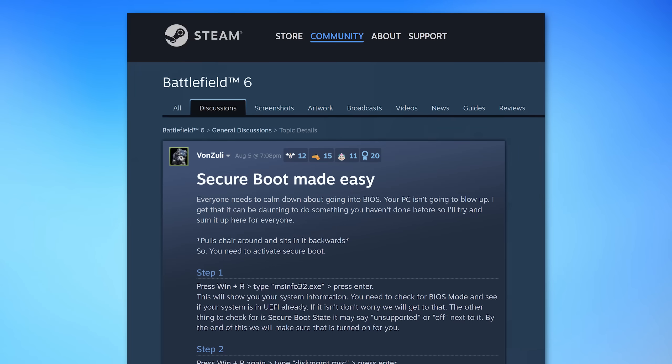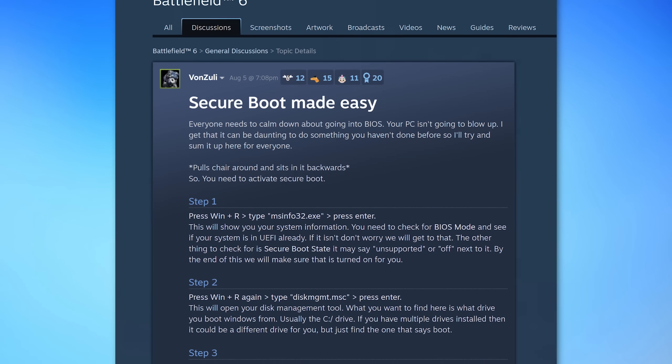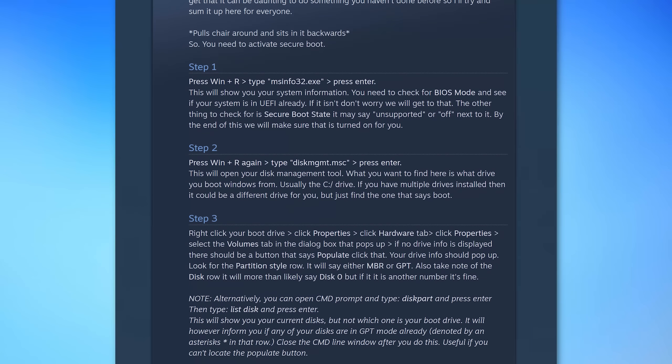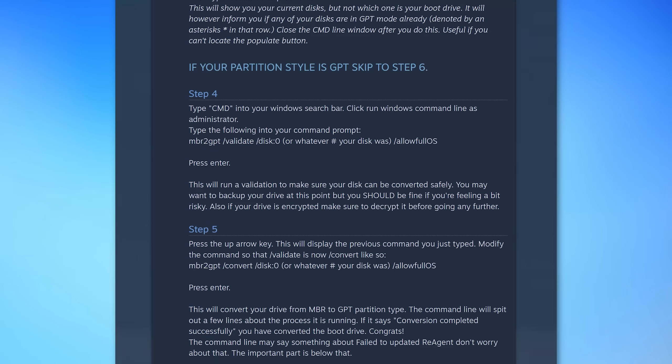But if you do have Legacy mode, there are some complications. You'll have to go through a few extra steps because simply disabling the Compatibility Support Module and enabling Secure Boot would tell Windows to try to boot with the more modern mode, which it's not set up for — and that would cause Windows to not boot. But again, that wouldn't break your computer — you would just have to go disable the support module again and set it up properly before you try again. That's why some people have issues; they just didn't understand you have to do a little bit of preparation in some cases. I did find a pretty good guide on the Steam forums for how to check which mode you have and properly do the conversion from Legacy to UEFI boot mode. I'll put that link in the description, but you might not even need to do that.